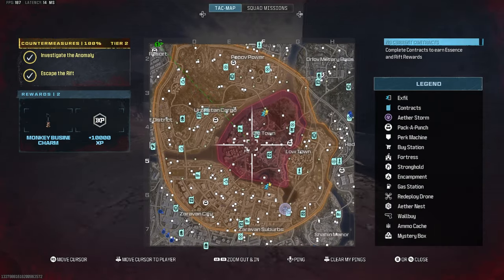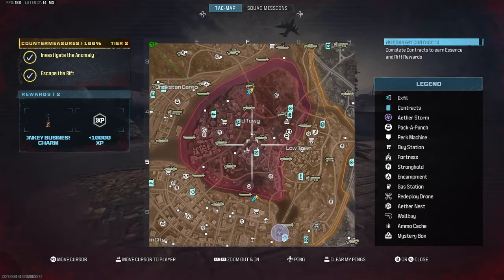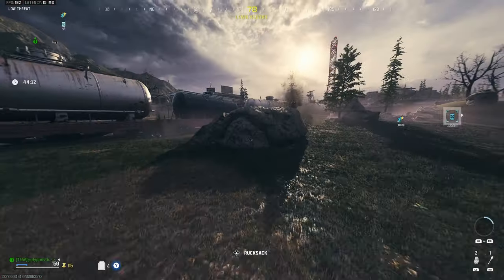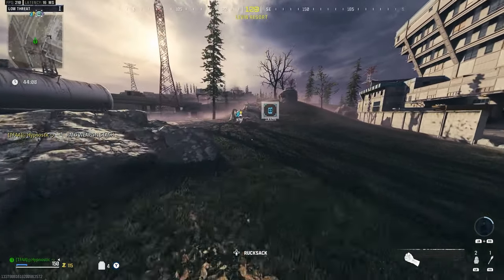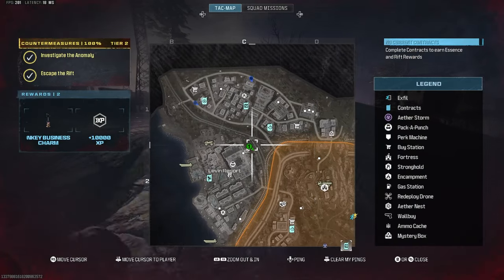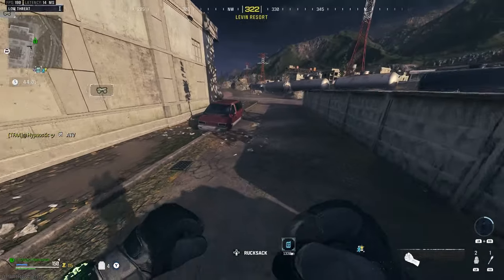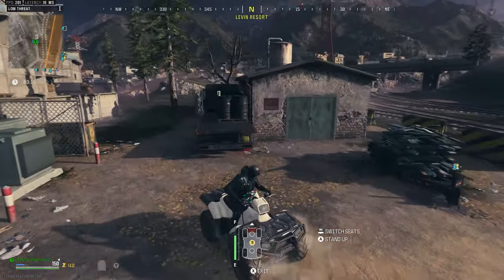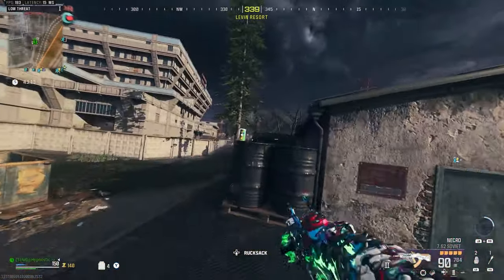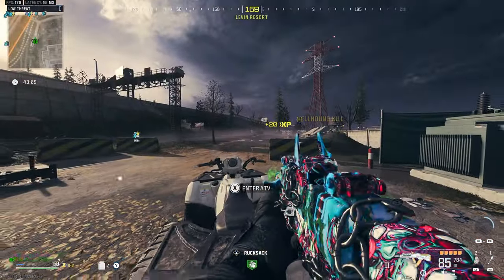Let's quickly see what contracts there are — there's no Deliver Cargo. We'll start with a Raid Weapon Stash to get that easy self-res and 5000 Essence. Let's grab that ATV and rush over to the TR-3 zone. Hold up — I see a free perk right there. Definitely gonna grab that. Hell yeah, Speedcola. Very nice.